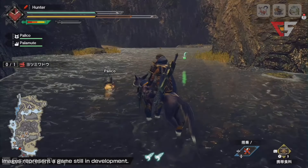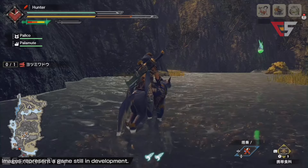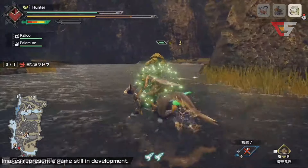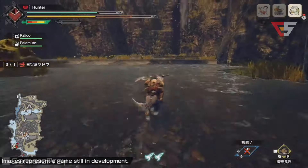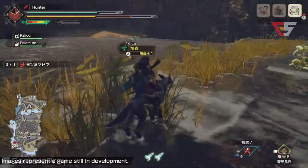Next, you can see this little green thing — kind of like a little ball. That is called endemic life. You can collect these to do things like get little buffs such as healing or getting stamina back, or gain other sorts of benefits. These buffs are temporary — they're only active for the quest you're on.